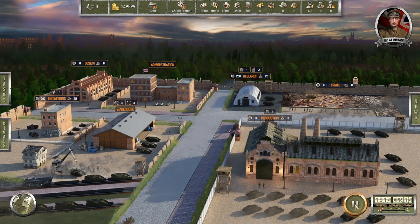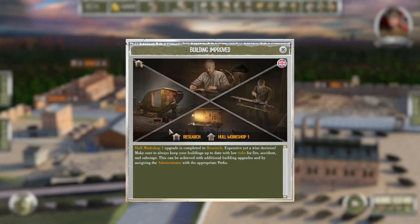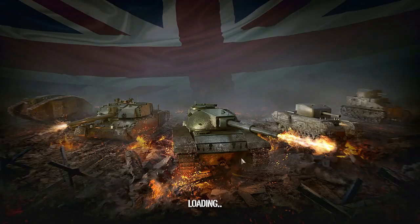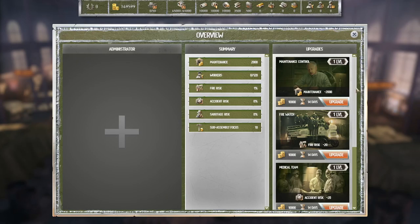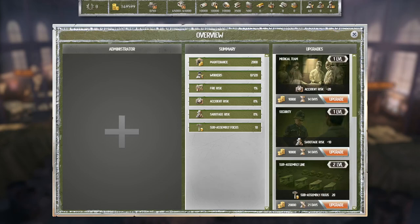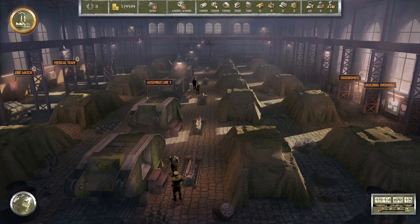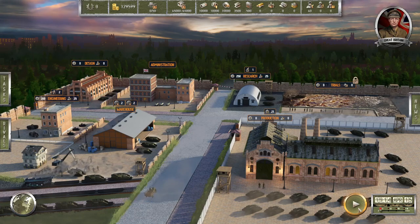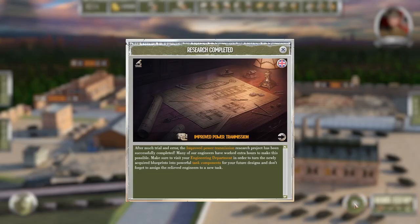All right, I'm not renaming the parts. Okay, whole workshop one, and the sub-assembly line one — good. How much does it cost to upgrade to sub-assembly line two? 20,000. You know what, I'm going to do it — about 21 days. We're not designing anything yet. All right — improve power transmission.